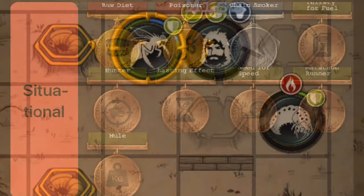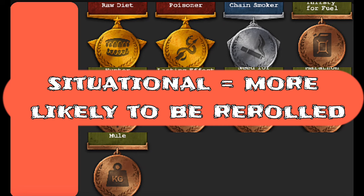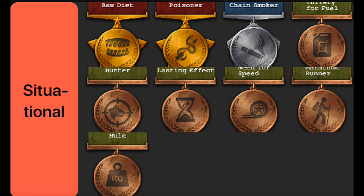The next category is called 'situational.' These perks depend mostly on the player's current situation — this is where you see perks that are only useful during early game or mid game.